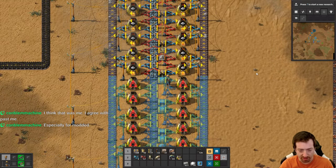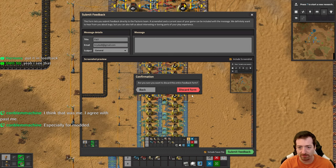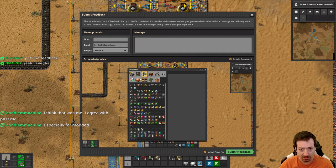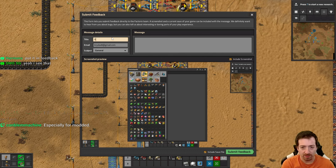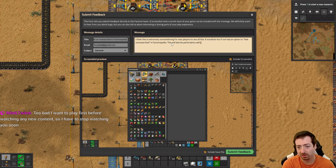Put it in feedback - good point! I'll make this short. I'm adding a setting to hide unresearched items in the Factorio-pedia. I think this is extremely overwhelming for new players to see all this. It would be nice if we had an option to hide unresearched items in Factorio-pedia - this will also be particularly useful for mods.